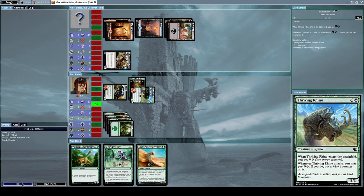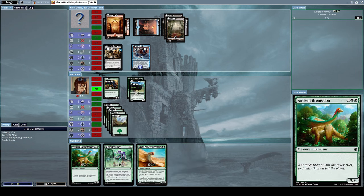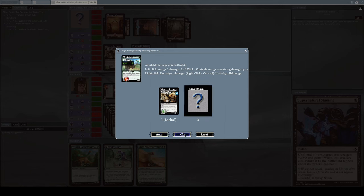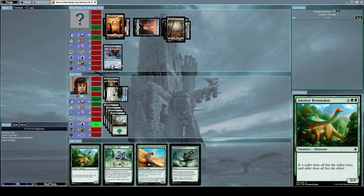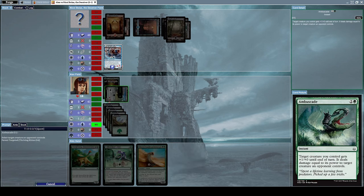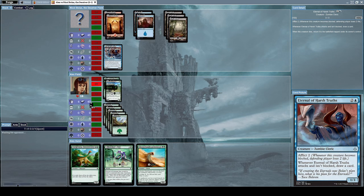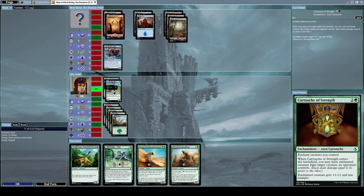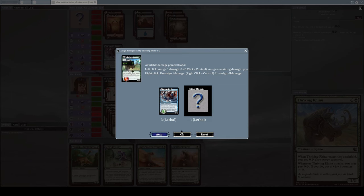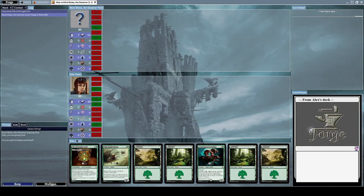Let's alpha strike him — he's running low on life, which is great for me. He'll have to block both creatures. Let's use Ambuscade to have Thriving Rhino fight his Eternal of Harsh Truths, then alpha strike him. He blocks all our attacks but we still defeat him — we won a game, which was about time!